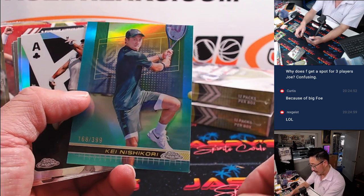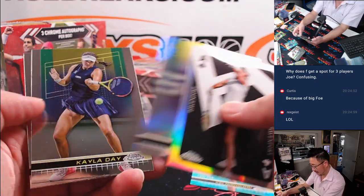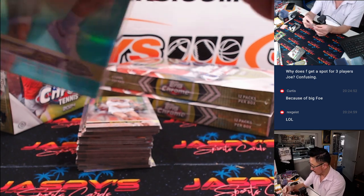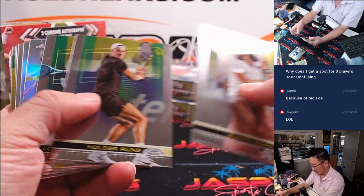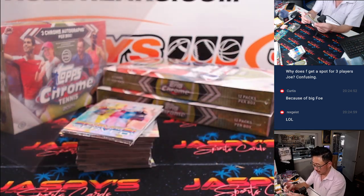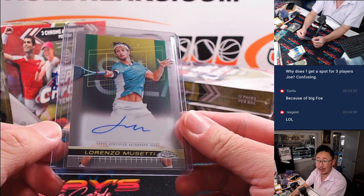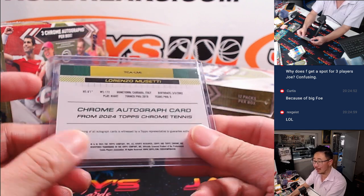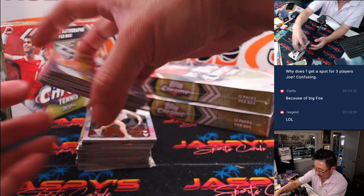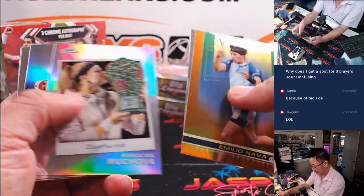Tiafoe would be the big reason. There's Kei Nishikori. And there's Lorenzo Musetti — that will be our first of 12 autos, unless we're short or gifted an extra. There should be 12 by the end of this break, three in each box. That goes to Kevin, letter L.